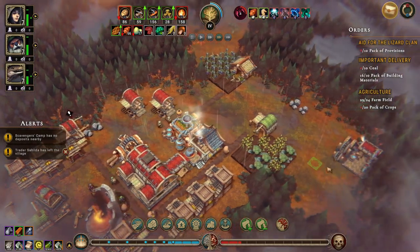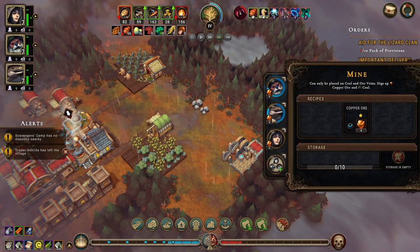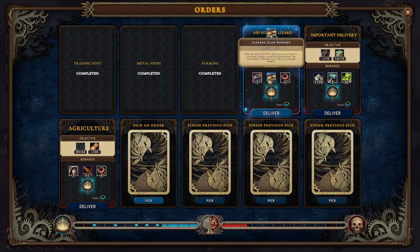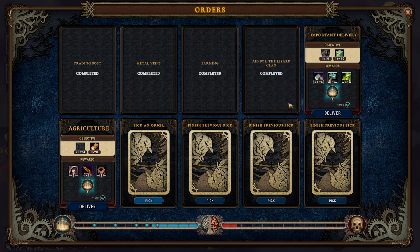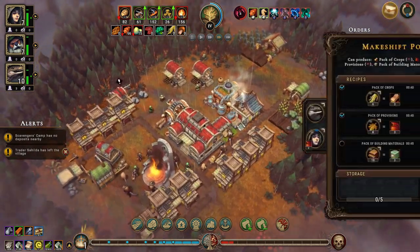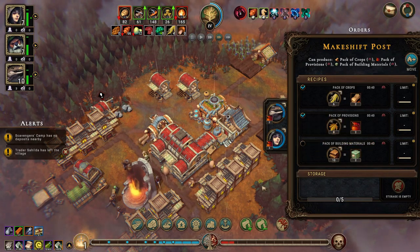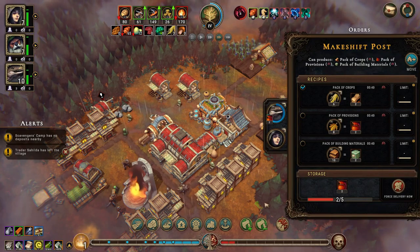We do have some pie now and humans like pie, and lizards like pie. So let's stick our human in here - it's actually probably a lizard that wants to be in here. So let's stick our human in here and we'll take our lizard out once it's done. We can deliver to the lizard clan which gives them more resolve - fantastic. We've turned that off, we don't need to make more packs of provisions right now, just packs of crops.